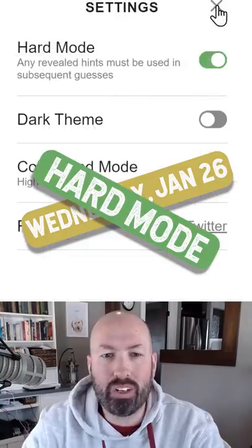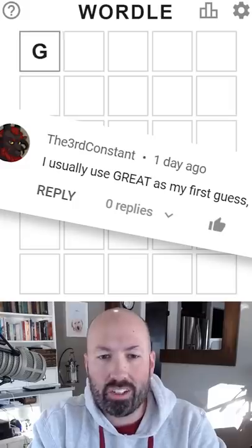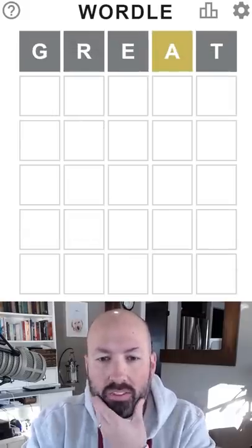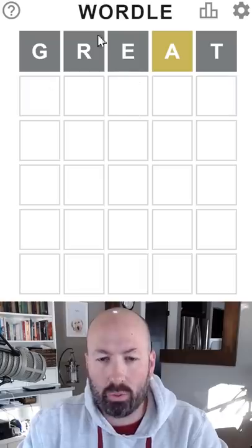All right, it is hump day hard mode where we have to reuse any clues that we get. Someone suggested 'great' for a start, and I mean, gotta have a great start, right? So I have to use an A now in the next word. That's the way hard mode works.